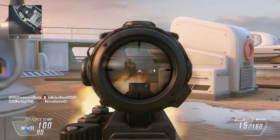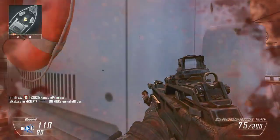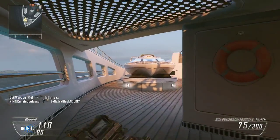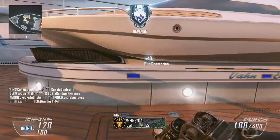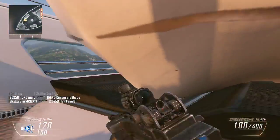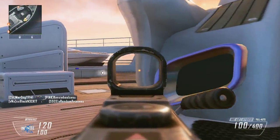Next is Exo Hover, which lets you hover in place for a short duration. Then there's Exo Ping, which shows enemy movement and weapon fire in the HUD. Lastly, Exo Trophy System destroys incoming grenades and rockets for a limited period — we saw this in the livestream and it was really cool, essentially making you your own trophy system that can block anything thrown at you.